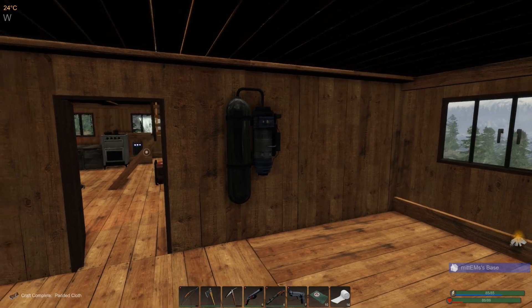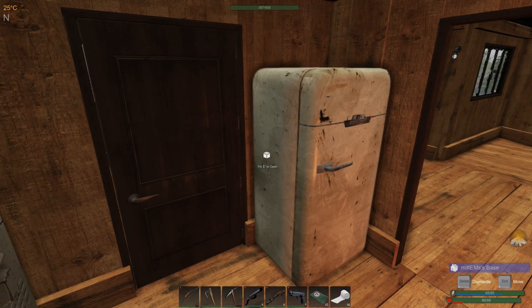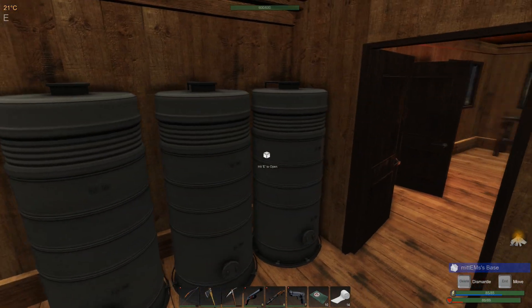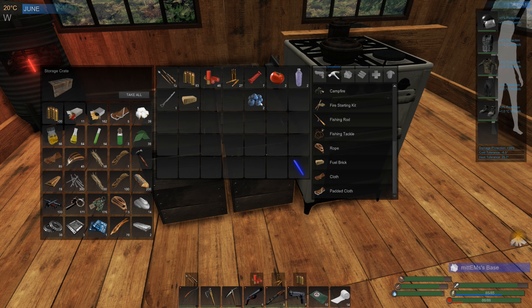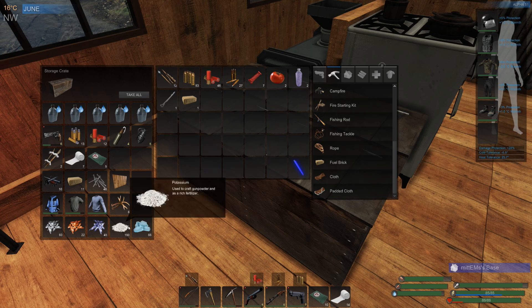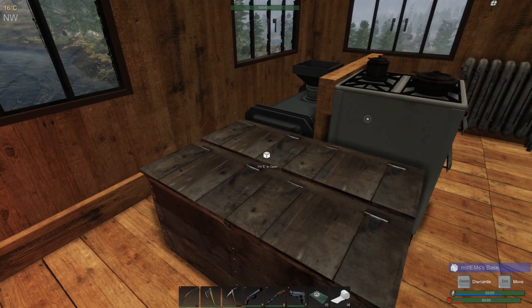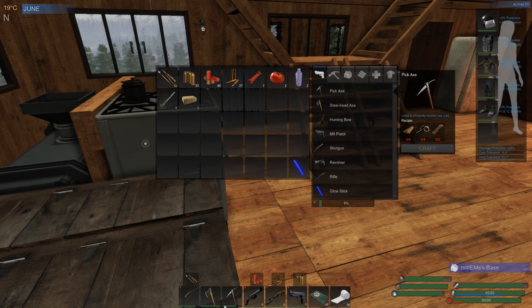We've got two more padded cloth and then we can sort of head out and have a good day's looting. I might put a chest down here for the air tanks — that makes it a nice purpose-built diving room. Let's put the cloth away. We'll have the berries and need something small protein-wise, then we can get going. We've got 190 potassium, still got some zinc, but I do think it would be good to get some iron today.